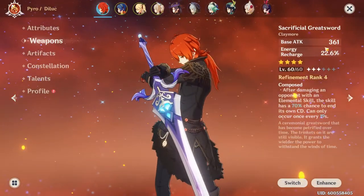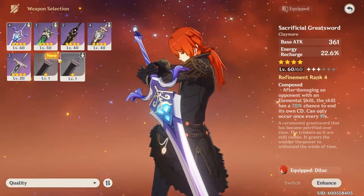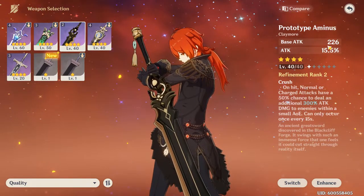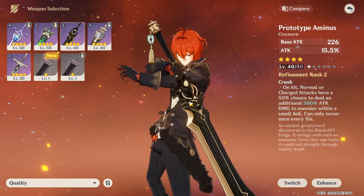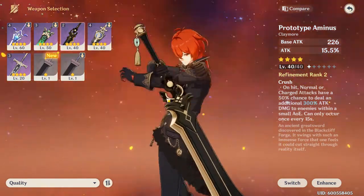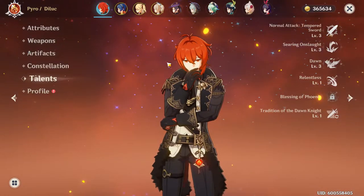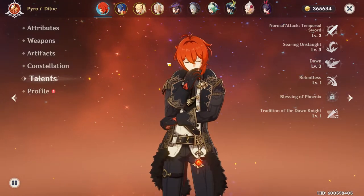Another thing is weapons. This particular weapon has energy recharge, but if we switch to the Prototype it's got base attack and attack percentage, so this will also boost your attack. Through talents we can figure out how to squeeze just a little bit more damage out of our characters.